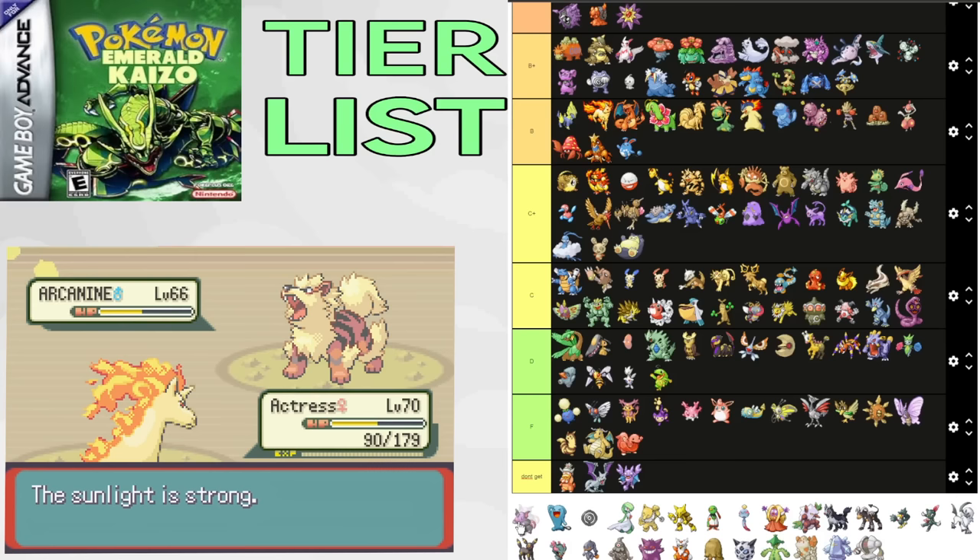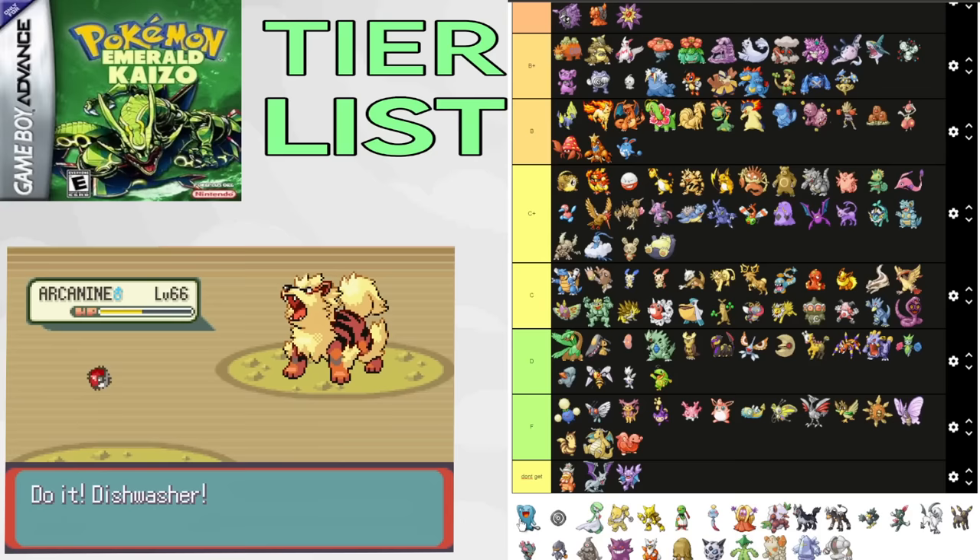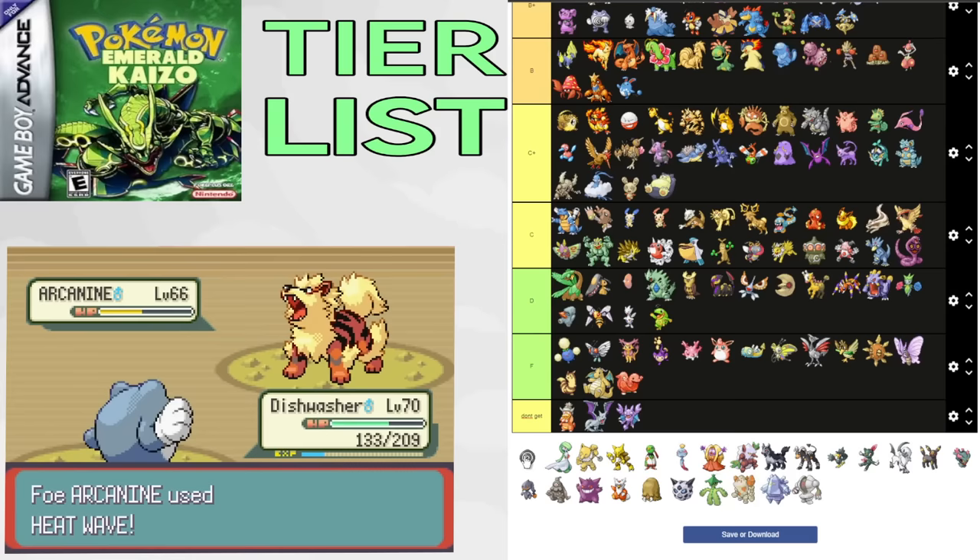Wobbuffet is a pretty interesting encounter. Shadow Tag is good for catching, and it could also be a last-ditch effort against hard Pokemon. It's a common E4 Pokemon and fits teams pretty well, and it's something you want to keep alive for a while to have that option for the Elite Four. A+. Unown can be okay for Roxanne and Brawly, but not much else to it. F tier.